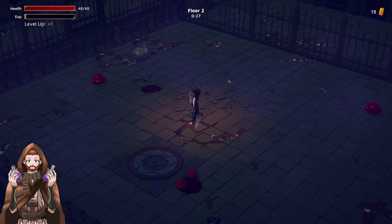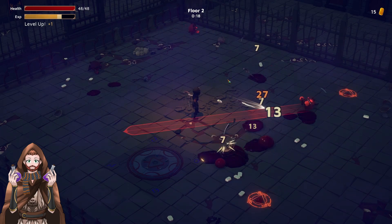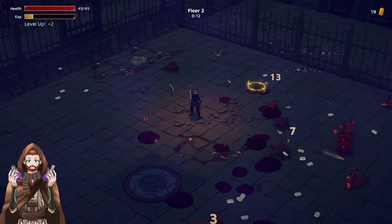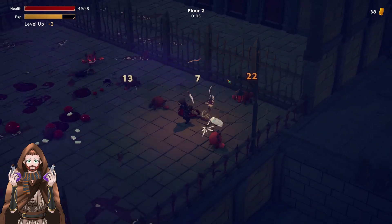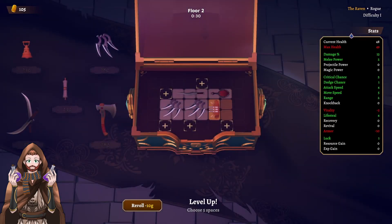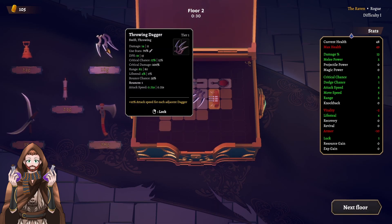Let's see the second floor. Now we have dual throwing daggers. We can just move away from the telegraphed attacks, but that's it. Otherwise we can just stay in one place. Of course, moving out of the goo is a good idea. We are having a really nice amount of attacks just to start with. Another throwing dagger — let's add it to the build.